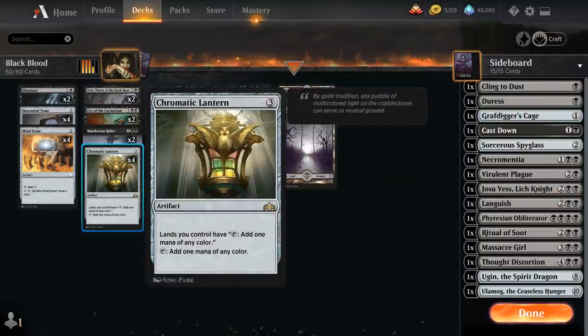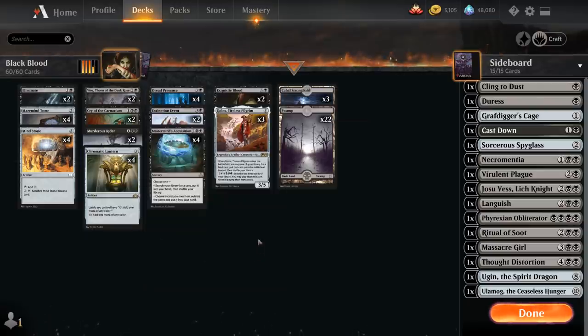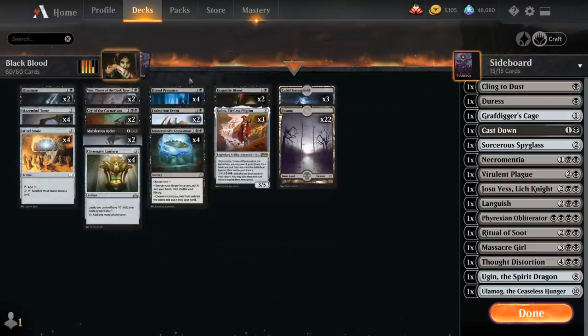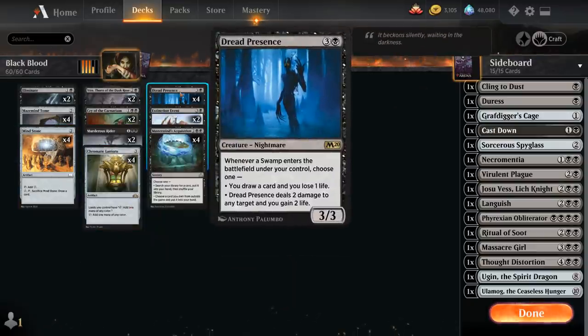We've got a full playset of Chromatic Lantern, which makes one mana of any color and turns our lands into multicolor lands, so we can use the activated ability on Golos if we draw it. Chromatic Lantern and Mind Stone also set up Dread Presence nicely — the problem with Dread Presence is you don't really want to play it on turn 4 without additional ramp, because an opponent can kill it without getting any value. But if you ramp in with Mind Stone or Chromatic Lantern, you can play Dread Presence and play a Swamp in the same turn, getting value right away — drawing a card at the cost of 1 life, or dealing 2 damage and gaining 2 life to any target.